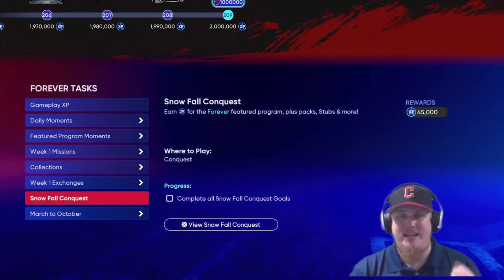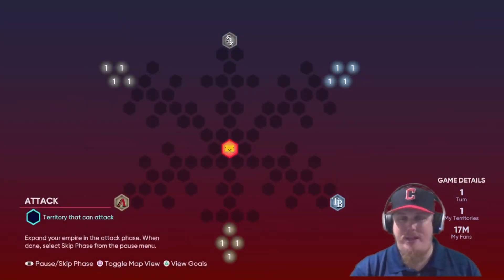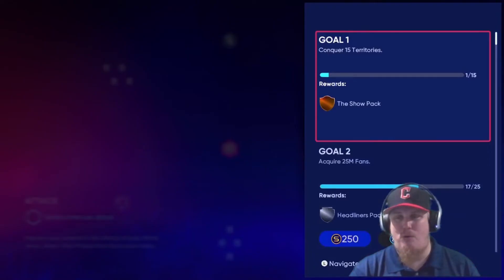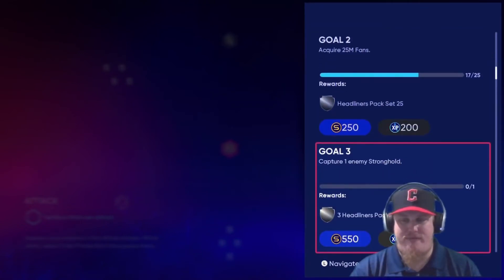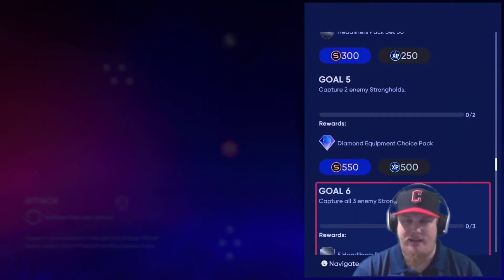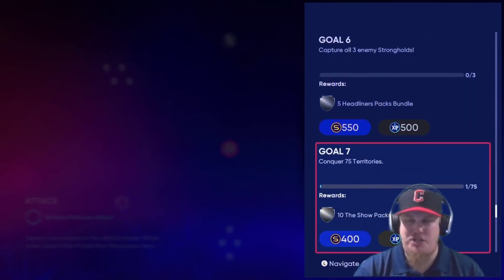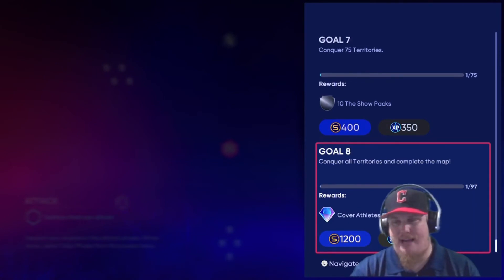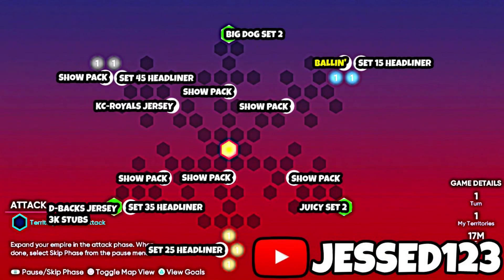Now let's talk about the Snowfall Conquest — completing it earns you 45,000 XP. You start in the middle with only three teams to beat, but there are over 37 reward packs. Goals: 15 territories gets a Show pack, 25 million fans gets a Set 25 pack, one enemy stronghold gives a Headliners 3-pack bundle, 50 million fans gets the Set 50 Headliners pack, two strongholds give a Diamond Equipment choice pack, all three strongholds give five Headliners packs and 10 Show packs, 75 territories unlocks a Cover Athlete choice pack at 97 territories, plus completing the map and all hidden rewards scattered throughout.